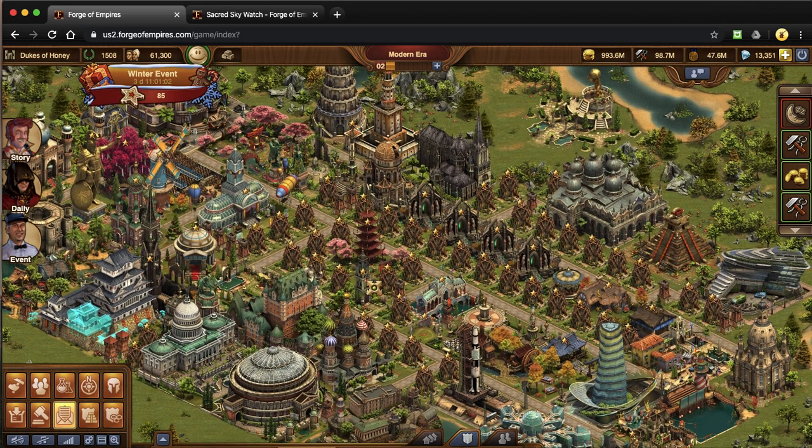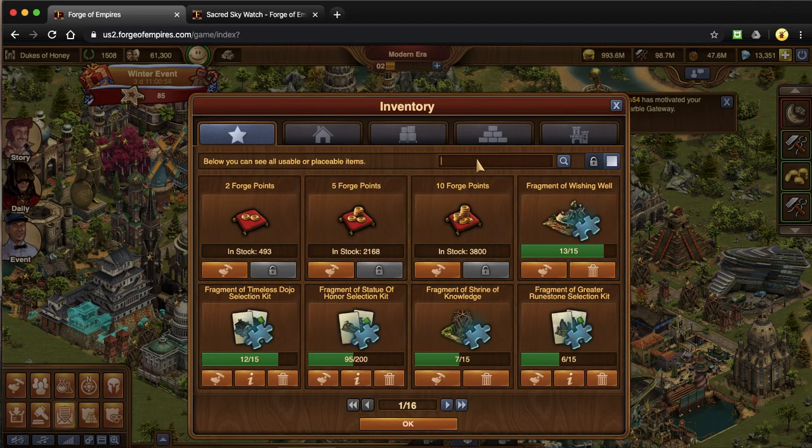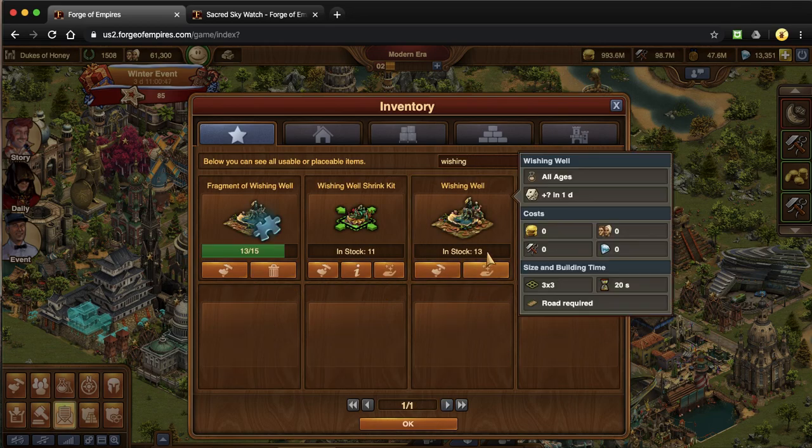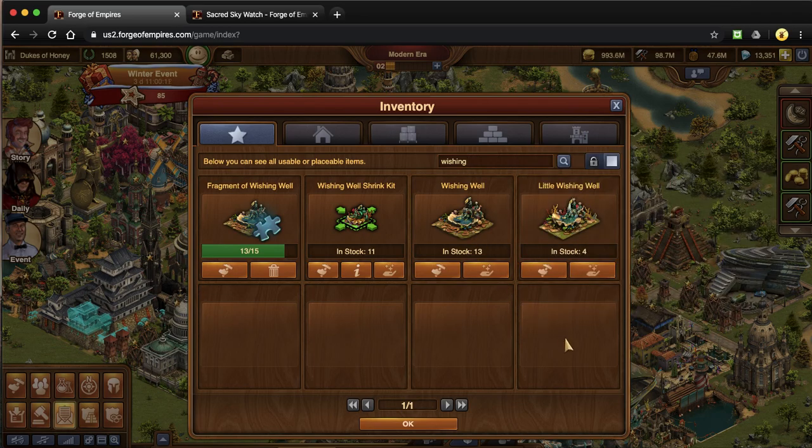One last thing for this video has to do with wishing wells. Wishing wells are great for people farming for diamonds. This normal wishing well is a three by three and gives a random reward. There are wishing well shrink kits that make little wishing wells — they are smaller, but they're not guaranteeing you forge points. You get at max two forge points at a time. You'd need to have a bunch of them to see a diamond return — some diamond farmers will have like 30 wishing wells at one time.